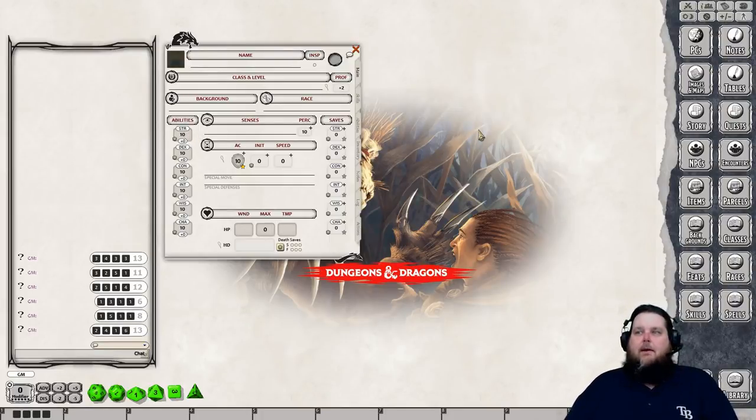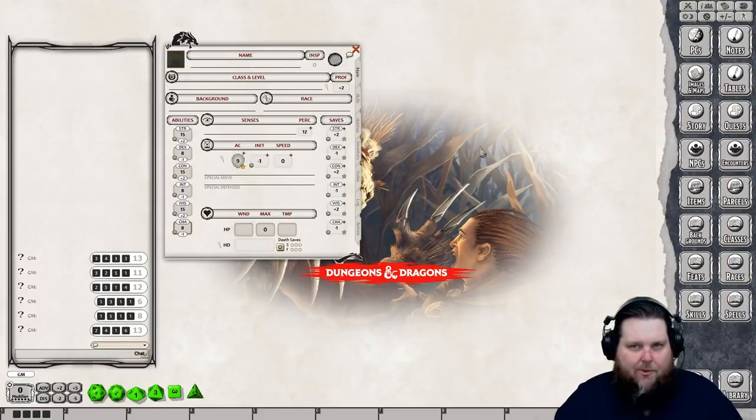I'm going to do a 27-point buy because I don't roll very well. It's one-for-one up to 13, then two-for-one for 14 and 15, so you can't start anything naturally over 15. I want 15 Strength, 15 Constitution, and 15 Wisdom because we're going cleric, with Dexterity, Intelligence, and Charisma all at 8. That's 27 points: nine points each for those three 15s.